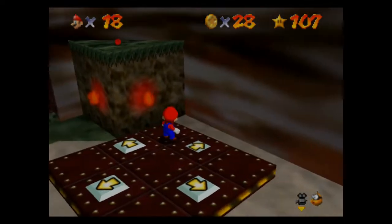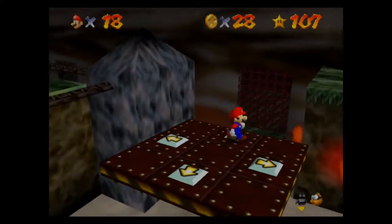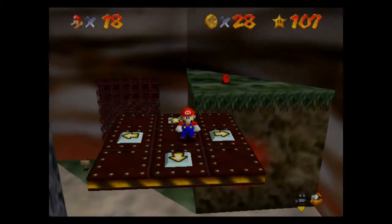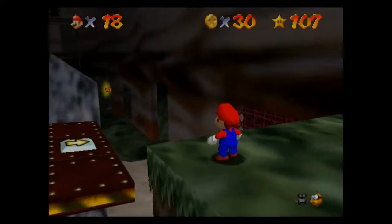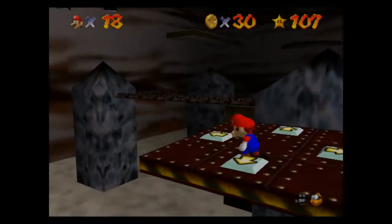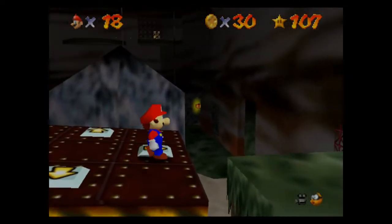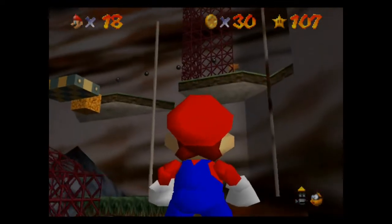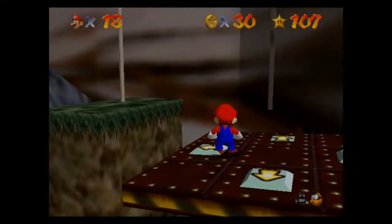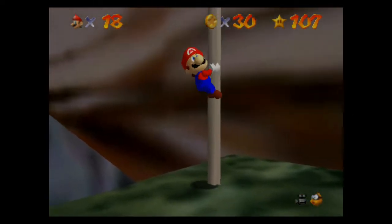Alright, so along here. Let's see — now we'll go left, this way. Come on, let's go. Jump. That was only four red coins. Where are all the rest? Oh, I think they're up there. I'm not sure where that is. Oh, here we go — there's a pole. Let's head over to that pole and go get those other four red coins.